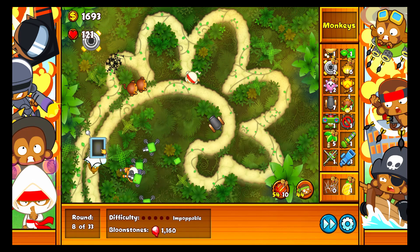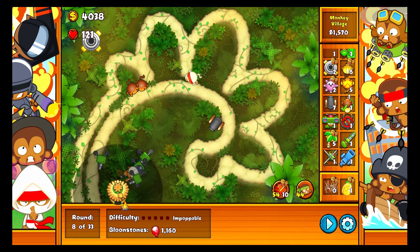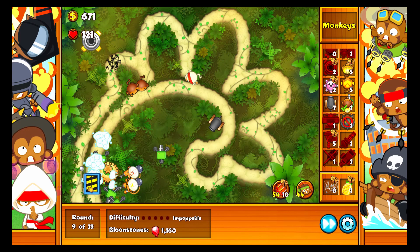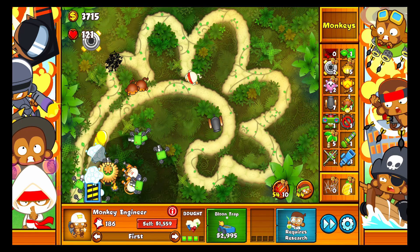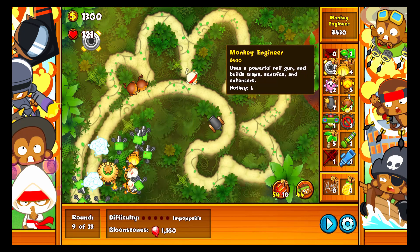I'm gonna keep it slow for a bit. Now that I have 6 engineers, I'm actually gonna invest in a village. This village right here reduces the prices of bloom traps by a bit. I'll save up — I feel like once I get 2 bloom traps I'll feel pretty safe, but until then it's kinda sketchy. Maybe 3 is the safe number. Let's get the 2nd bloom trap up. Now that that's done it should be quite a bit safer.